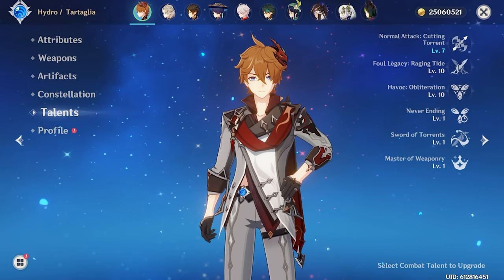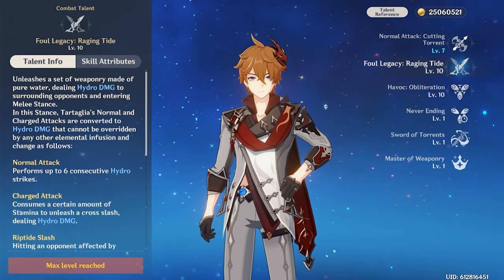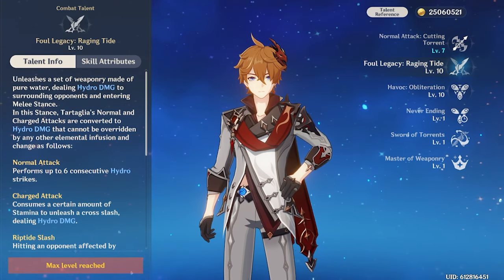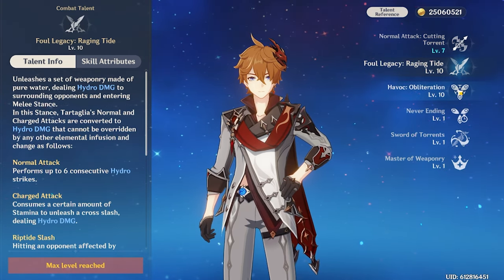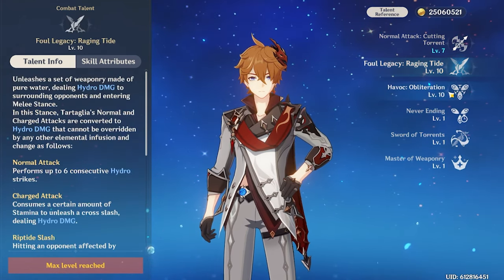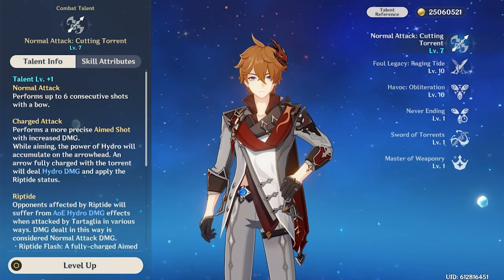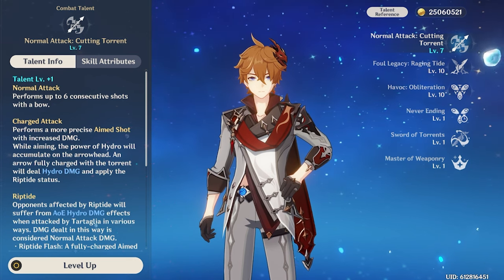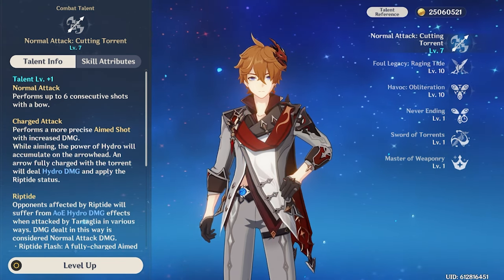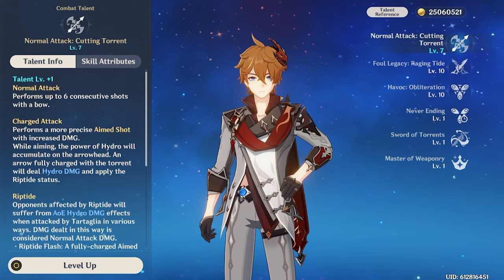For his talent priority, I'd start by leveling up his skill as much as possible, since this is where a majority of his DPS comes from — I recommend level 7 and higher. Unless you're mainly using him as a burst DPS, then level up his burst first, going for level 8 and higher. Both of these you'll definitely want to upgrade regardless of build. For his normal attacks, it doesn't really need to be leveled unless you're using charge attacks a lot to apply Riptide — level 4 to 7 might be enough.